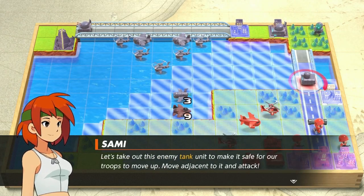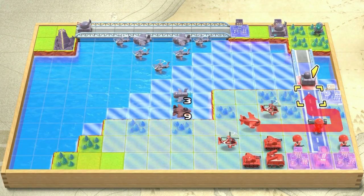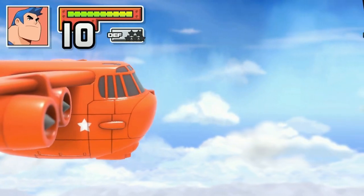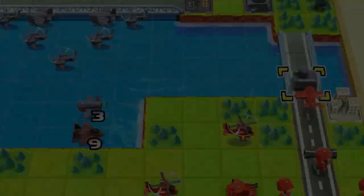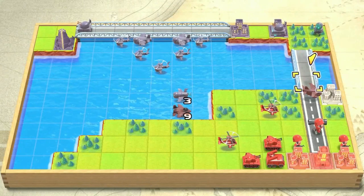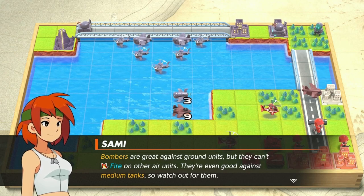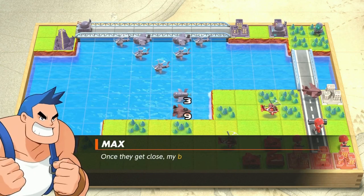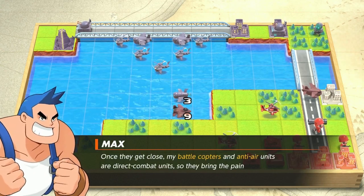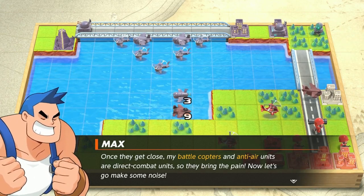Let's take out the enemy tank unit here to make it safe for our troops to move up — move it adjacent to attack. And it's so powerful, especially with Max at the helm, that it basically just wiped out those tanks in one go. Bombers are great against ground units, but they can't fire on other air units. They are even good against medium tanks, so watch out for them. Once I get close, my battle copters and anti-air units are direct combat units, so we'll bring the pain. Let's go make some noise.